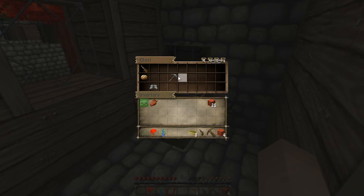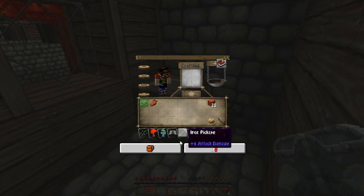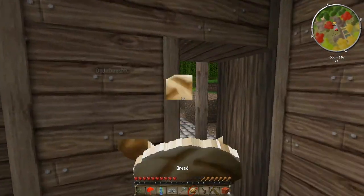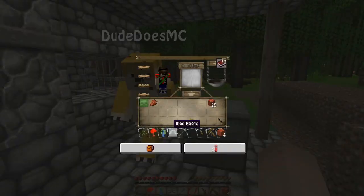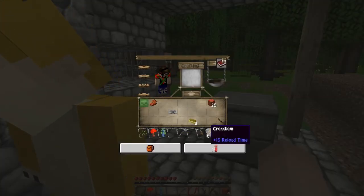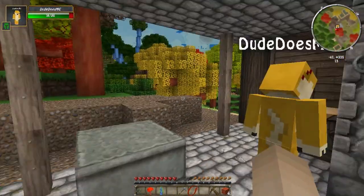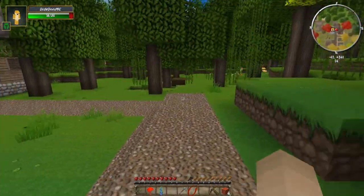Oh my god! There's a musket, there's a crossbow, there's a flintlock pistol, there are iron boots, three gold, and a bread. Are there any furnaces? I'm gonna eat the bread. Take the furnaces. You get the boots and you get the pistol - but we can't shoot from them, we need arrows and stuff, so it doesn't matter. Just place it back in the chest.